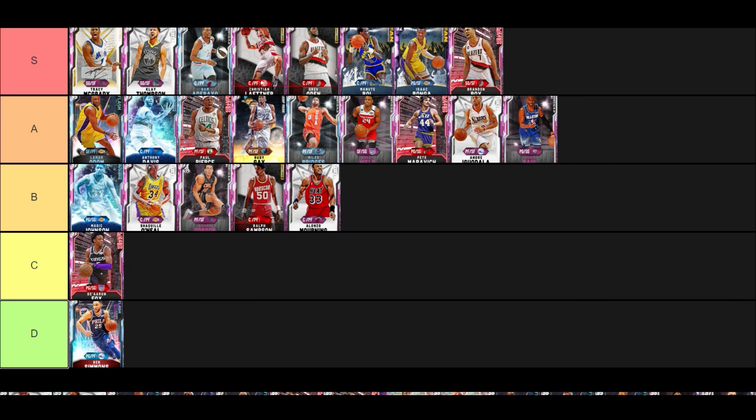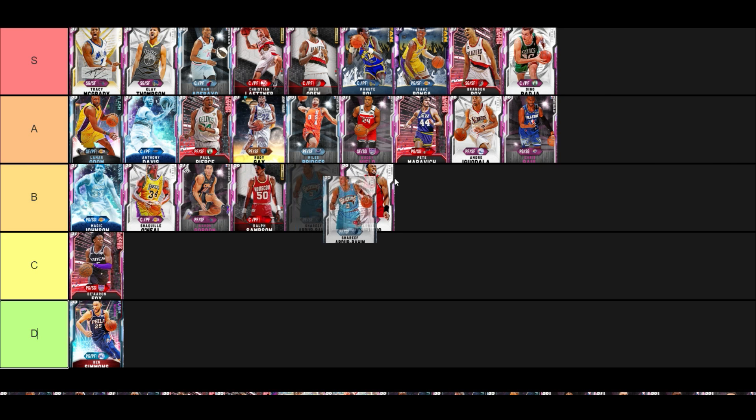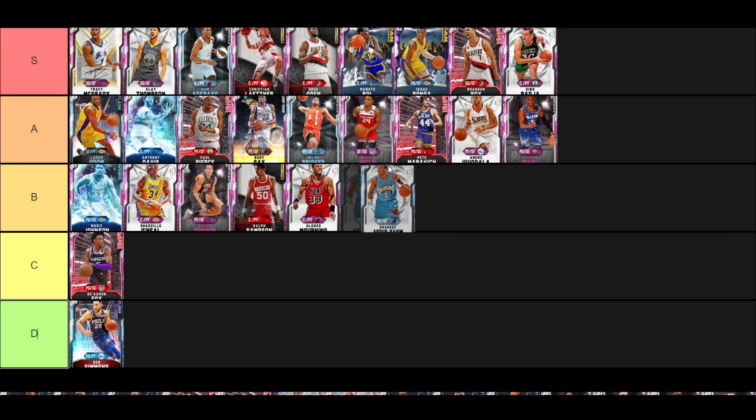Pink Diamond Brandon Roy — basically the same card as T-Mac. Easiest shots to cancel out of in the game. I like canceling out of the hezi by flicking the right stick to the right and immediately hitting shoot — quickest shot with big green windows. Elite card for sure. Dino Raja — one of the best dunkers in the game, especially in Triple Threat. Shoots threes well even with 79 three-ball, one of the best big man dribblers in the game, definitely S tier. He's only like 40k — he's the best of the best here, and he jumps high enough to actually get some rebounds.